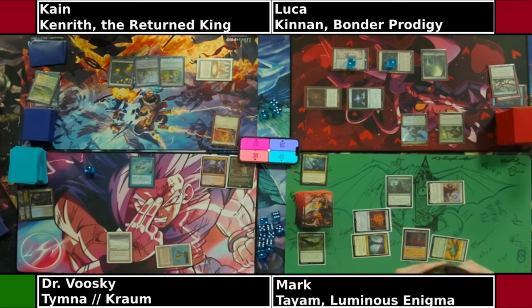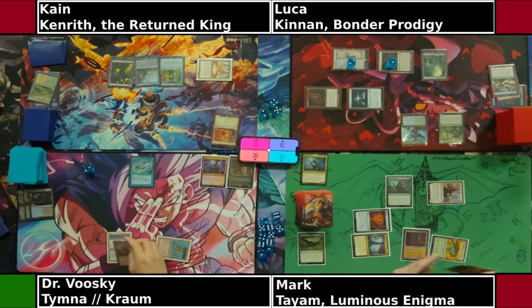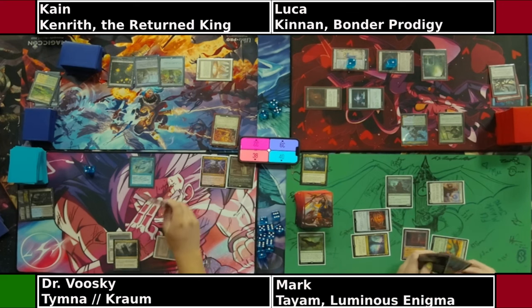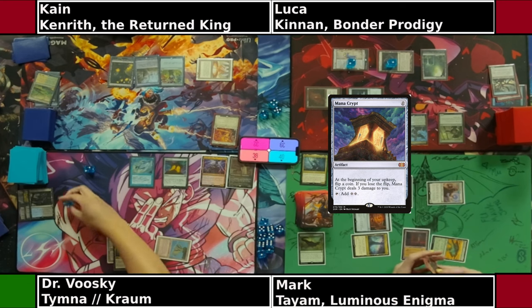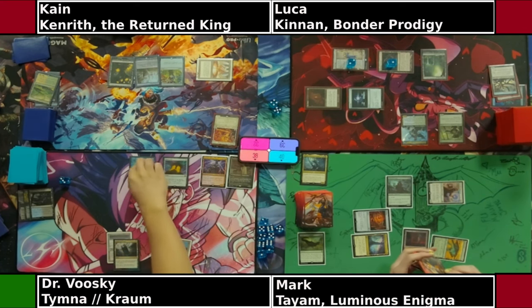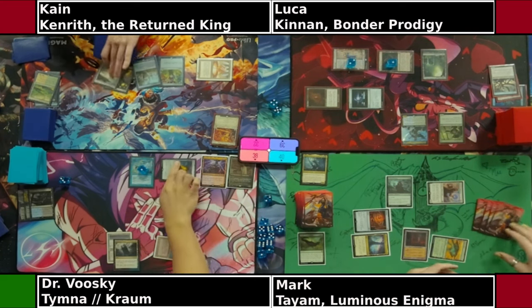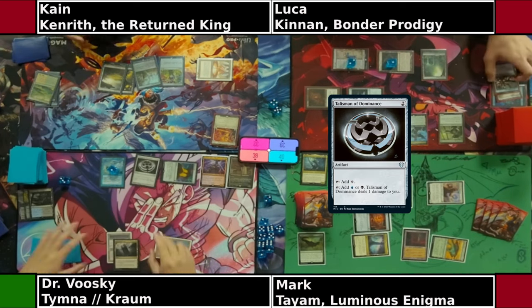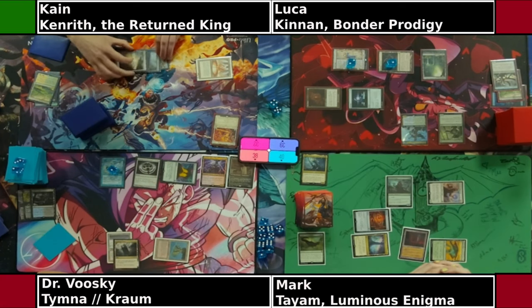Doctor Wooski, upkeep for the fish — he still has a mana rock, so he can just tap two, play the mana rock since he can't play Tayim now, maybe keep some mana up for people trying to win, which Mark is currently doing. Looks like he drew a mana crypt, so he'll easily play the Talisman that he had in hand. Lucas is helping Dr. Wooski track how many counters are on the Mystic Remora from the cumulative upkeep. There's the Talisman of Dominance — leaves three mana open, all relevant colors.